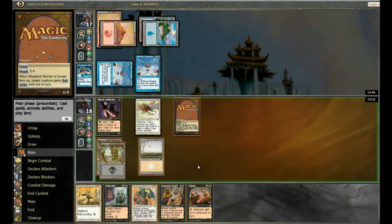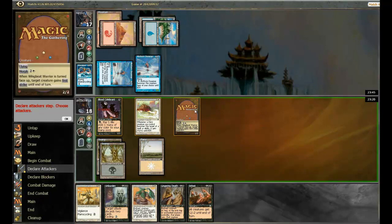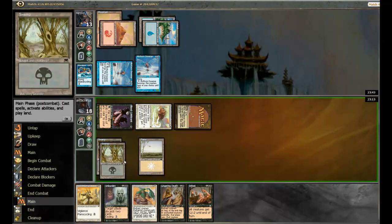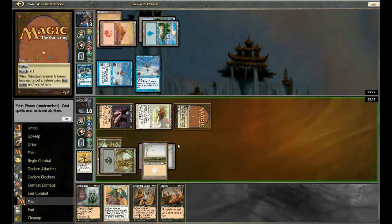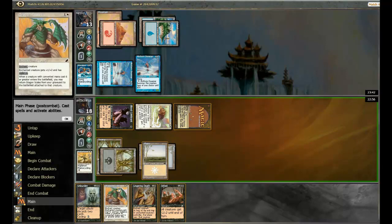Otherwise, I can plain cycle my Noble Templar and, I don't know, cycle Unburdened or something. Probably not, but we'll see. I could also cycle an Unburdened. I mean, I could also play Dragonscales on something, but that also seems worse. Alright, let's go get a Plains. So I think I'm actually going to put the Dragonscales on the face-down creature here.